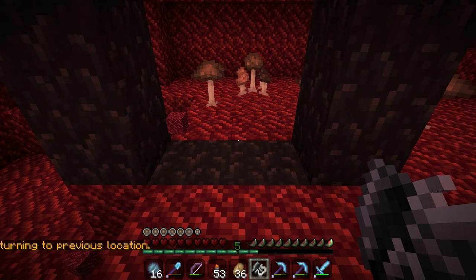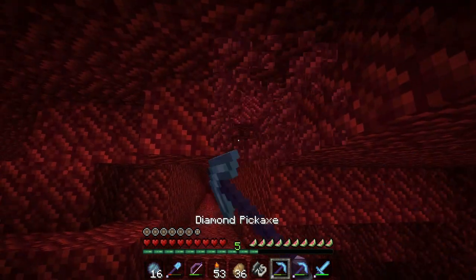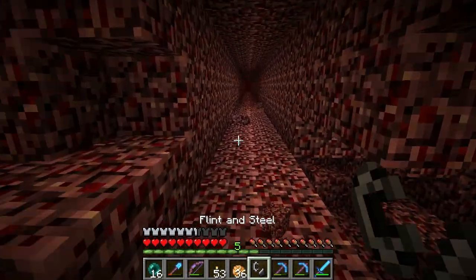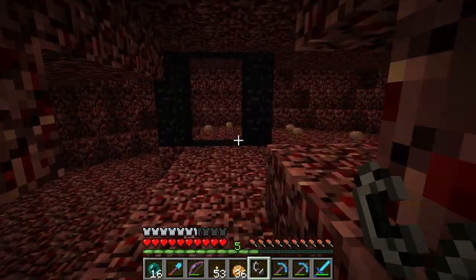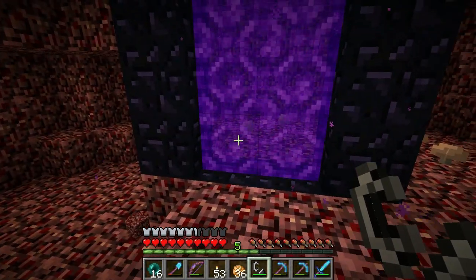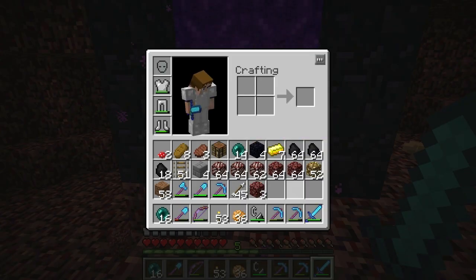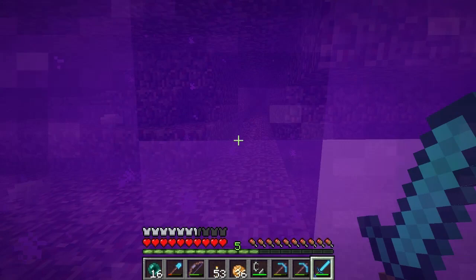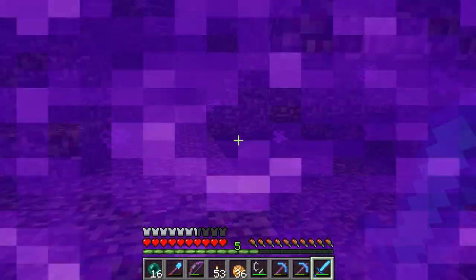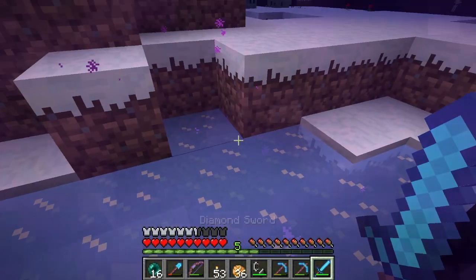I'm gonna switch back to my texture pack — I just noticed this is not the texture pack I was using. There we go. Okay, so let's light this puppy. More than likely we'll be underground, so let's get our stuff ready and let's hope we don't die. I'm not very geared up. This is a good sign — oh, we are above ground, and we are in snowy plains it looks like.